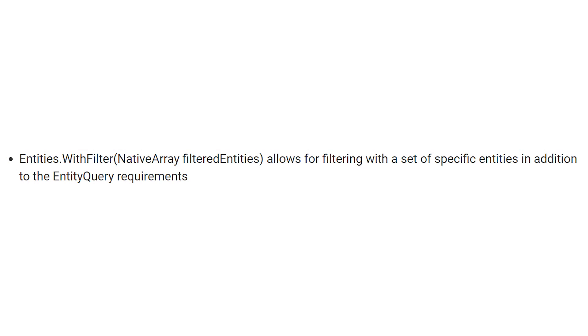They've added a new entities.WithFilter that takes in a native array of filtered entities. That allows for filtering with a specific set of entities in addition to the entity query requirements. This basically allows us to further filter our entity queries so we can find the specific entities we're looking for within a smaller group, which helps reduce some of the data overhead.